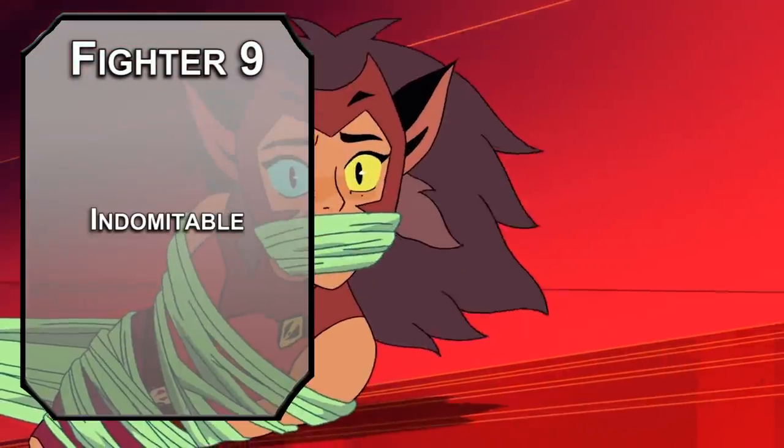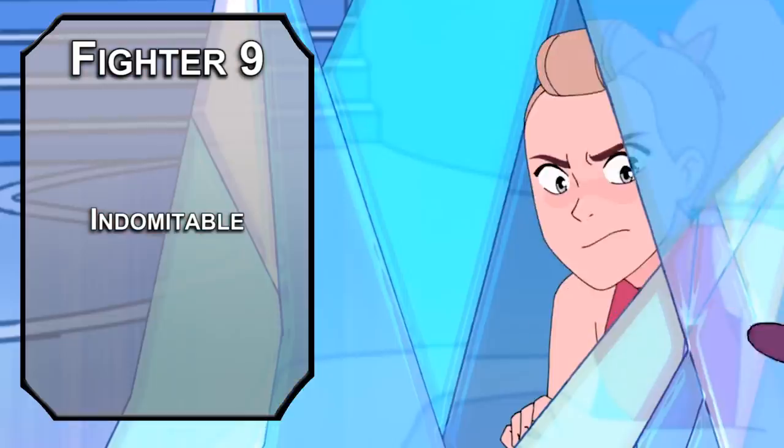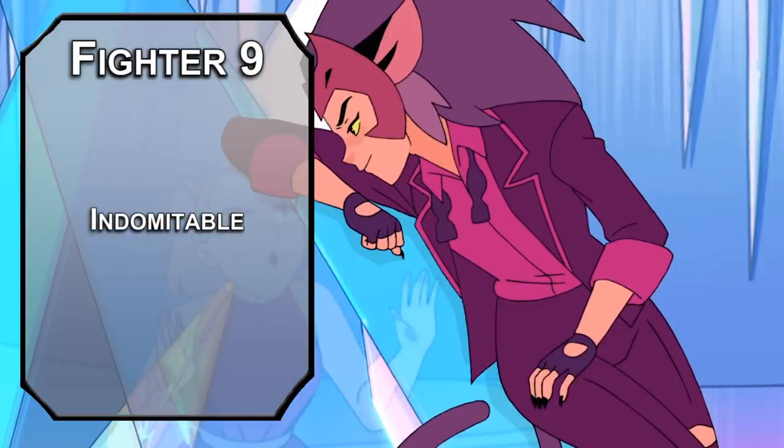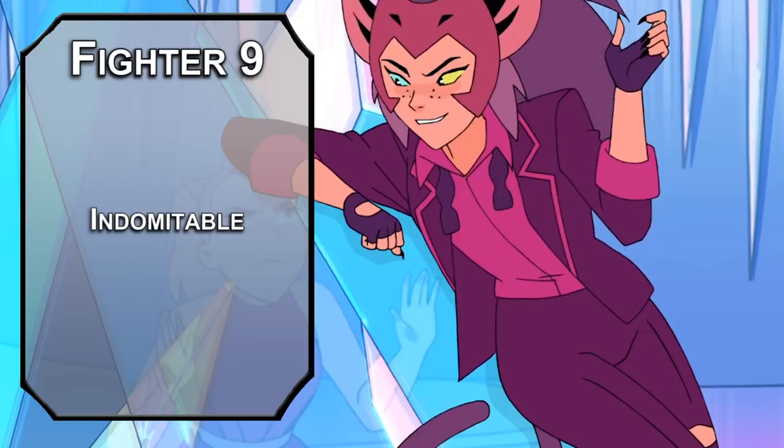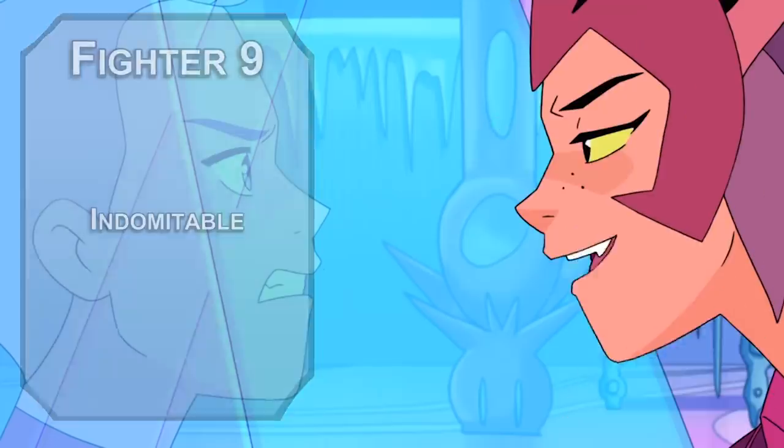Ninth level fighters get Indomitable, letting you re-roll a failed saving throw once per long rest. For Catra, I might call this 'spiteful resolve' — you're just too mad to lose. It's also worth noting you can use these on death saving throws to make sure that you don't die. Always nice.